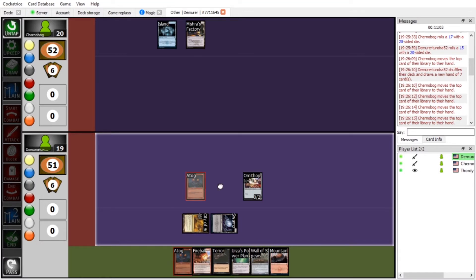I play my Atog. I can sacrifice an artifact to give him plus two, plus two until end of turn. He's veiny. I'll pass to you.